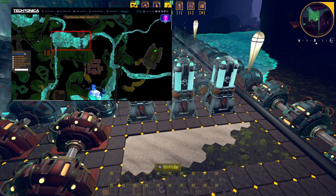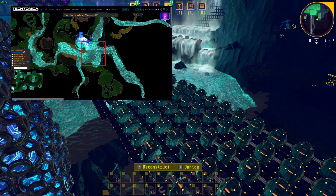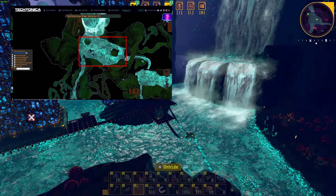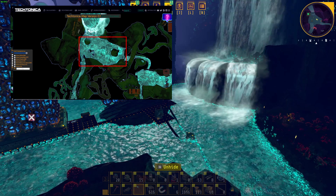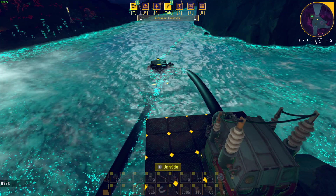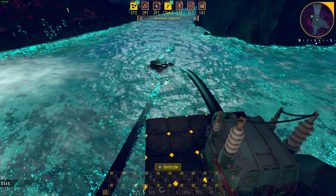This location where you unlock waterwheels, the river near Terminal Victor, and the body of water near the freight elevator offer great locations to build your power plants. The freight elevator will be a bit far off, so using high voltage cables will make it easier if you have those unlocked.